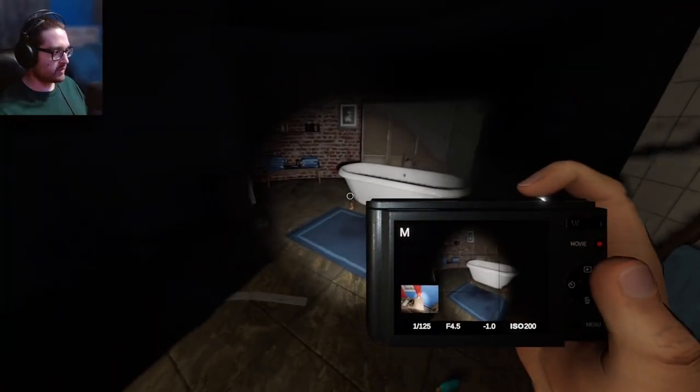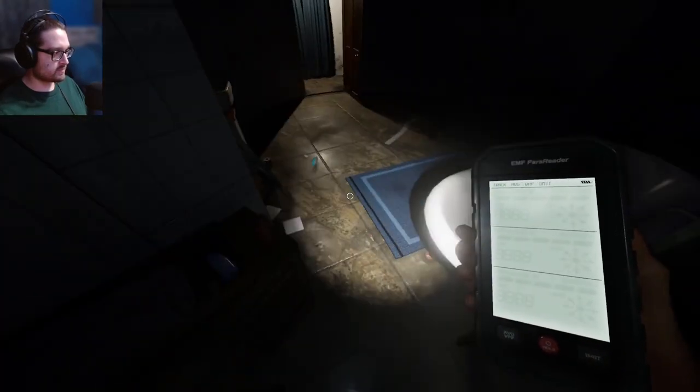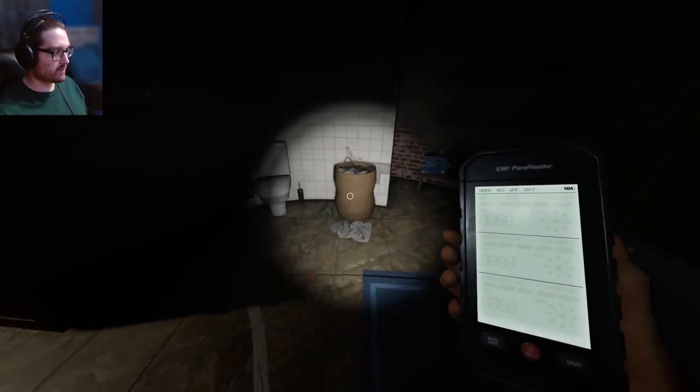Alright Jennifer, you want to do anything? Maybe give me some kind of EMF 5 — throw a shampoo bottle again. Maybe you are a poltergeist — look at all this stuff being thrown! There's stuff floating.